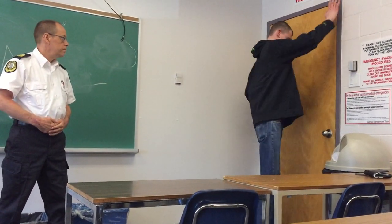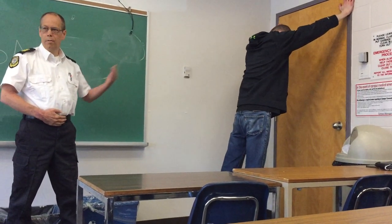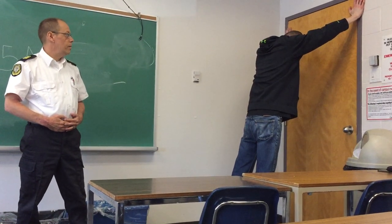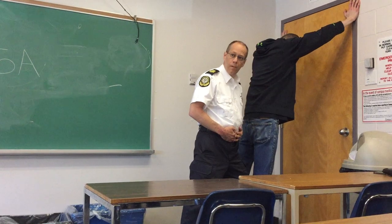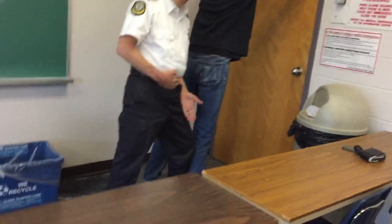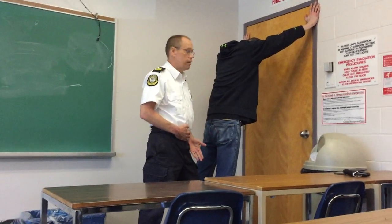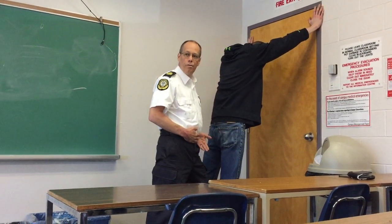Turn around. Put your hands on the wall. Take a step back. Now we've got him in the position of disadvantage. I'm going to come in and search. You don't move. Do you understand? So you come in and you plant. You want to be here — your foot is just inside his foot or her foot. This does two things: once you come here, you're making contact so the individual knows you're there.